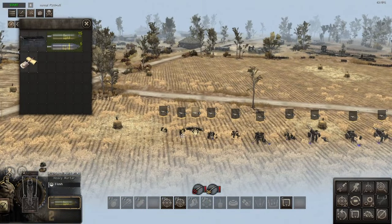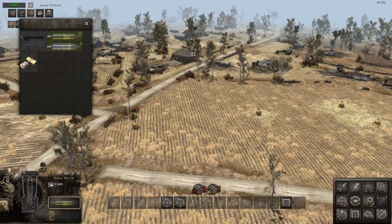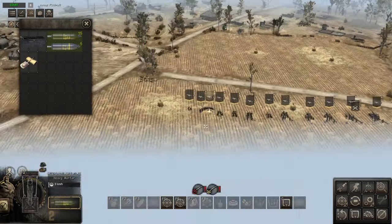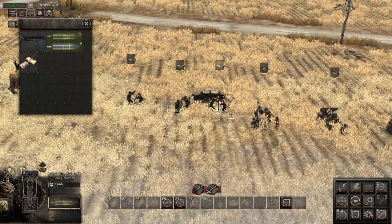The 4.2 inch mortar has a reload time of 7.3 seconds — getting up there — and a firing distance of 179.9 meters. The explosion is decent, almost like what you get from the heavy shells of the 81mm. It's a decent little unit but pretty expensive.